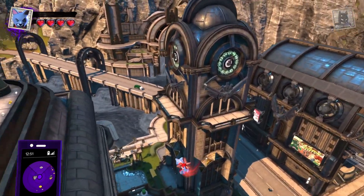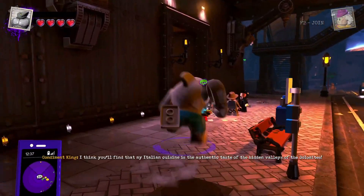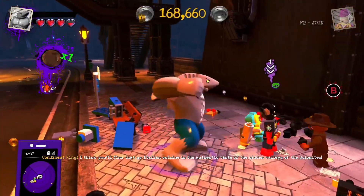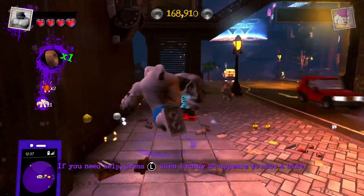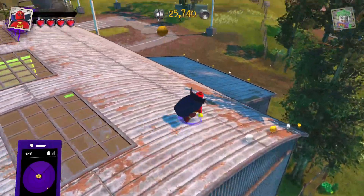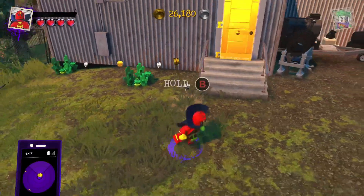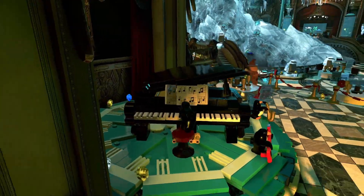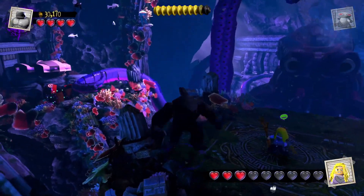How you unlock them is also a delight. I really enjoy the open world — getting gold bricks, competing in races, doing quests to unlock characters and vehicles, and much more. It really gets you immersed in the world around you and makes Metropolis and Gotham feel living and real. Where the levels are set during the main campaign is also really cool — throughout the campaign, you visit Apokolips, Gorilla City, Atlantis, and more.